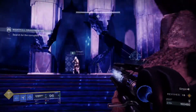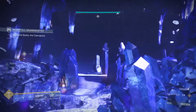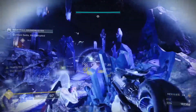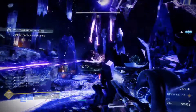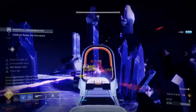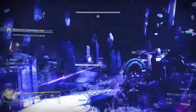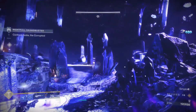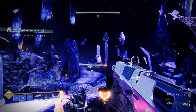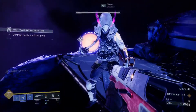Continue through to the boss arena, which is probably the most irritating and complex part of the entire strike. Once inside, sit on the platform to deal with most of what comes at you. Sedia is going to move to the right side — sit behind the crystal and wait for the ads to jump across. Deal with all the ads first: there are Scions that duplicate themselves and solar-shielded knights. Once ads are cleared, a teammate can go to the left side, pick up a relic like from the elevator room, bring it back, pass it back and forth, and get ready to throw it at Sedia.